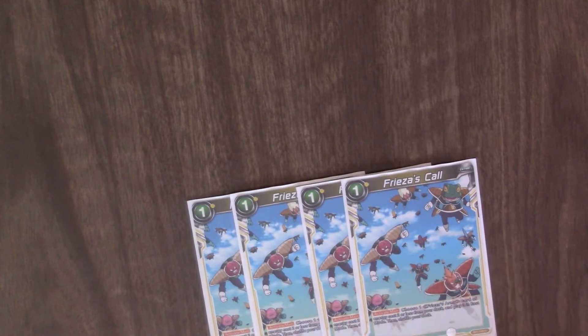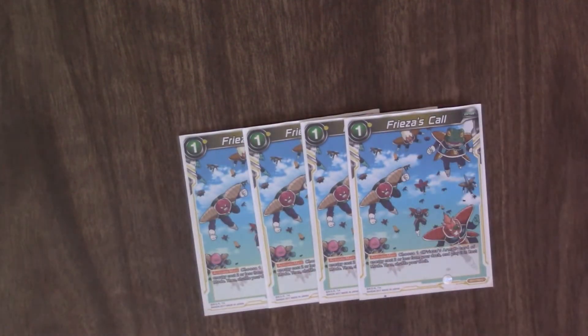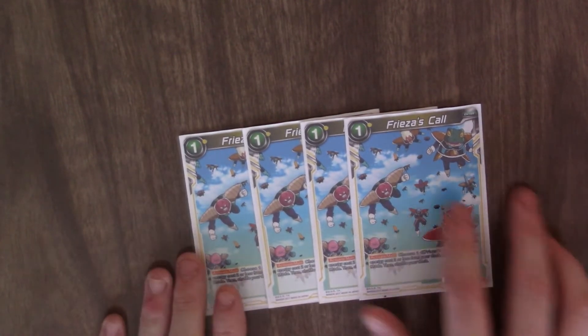Freeza's Call: Activate Main — choose one Freeza's Army card with energy cost two or less from your deck and play it in rest mode. Really good card for the deck.